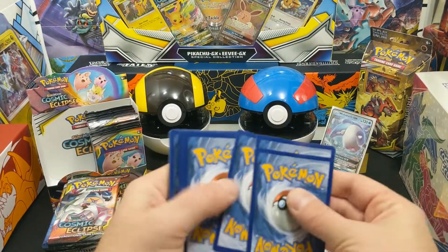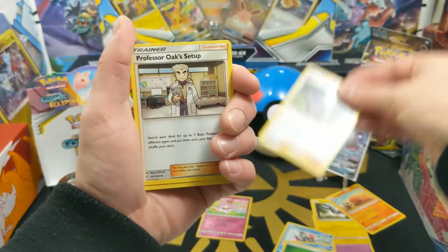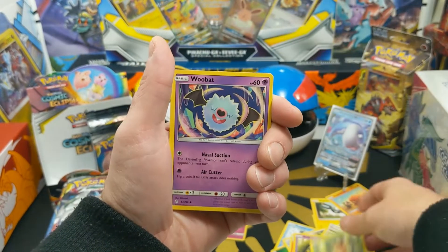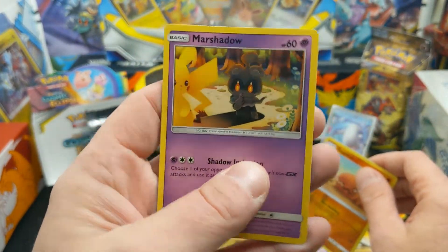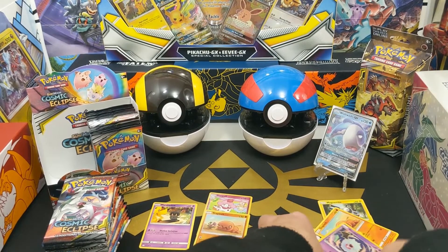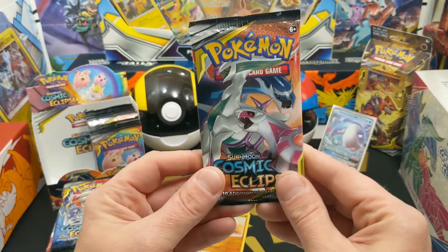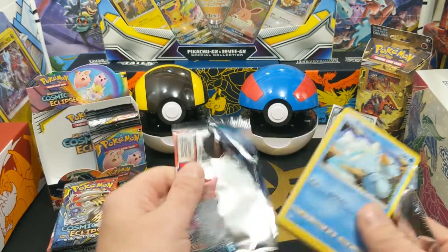This next pack has a white code card, so it technically should be a hit if green means no hit. Cards include Roxie, Professor Oak's Setup, Pyroar, Koffing, Grubbin, Swirlix, Crickattune, Woobat, reverse holo Trapinch, and a non-holo Marshadow out of the white card pack. Looks like we're learning something new today — it seems pretty interesting. Let us know in the comments how you feel about that.